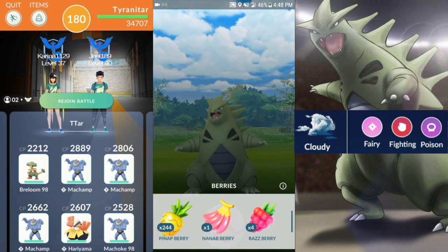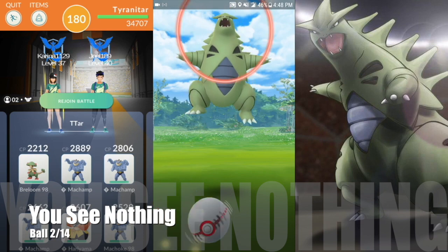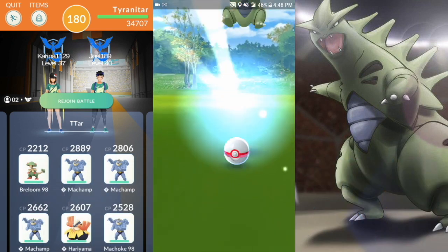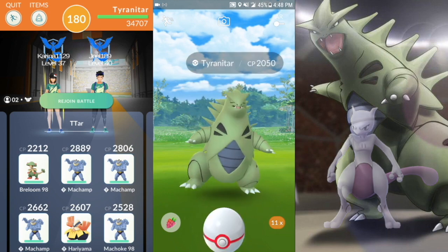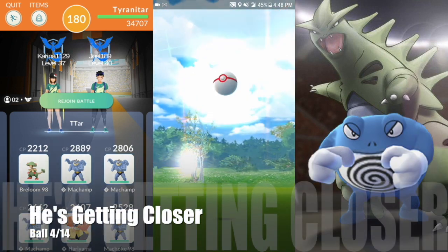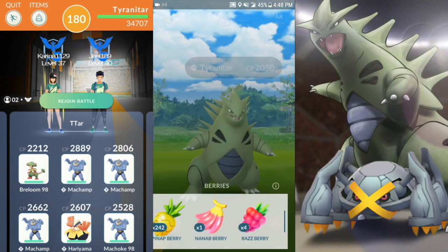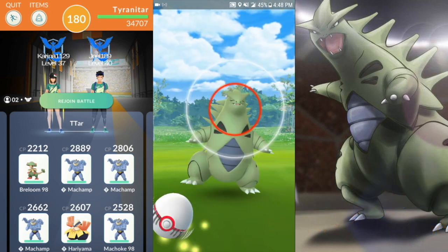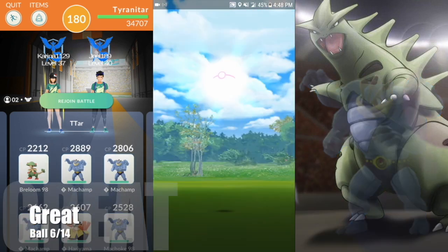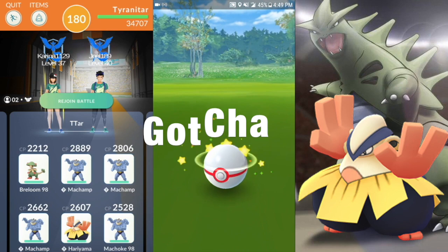If you aren't going to try to duo it with two people and maybe need help from a third, or you're not quite brave enough yet, Rainy Weather is going to boost water types so you can go in there with Kyogre, Gyarados with Waterfall and Hydro Pump, Mewtwo with Psycho Cut and Focus Blast, Groudon with Mud Shot and Solar Beam, Poliwrath with Rock Smash and Dynamic Punch, and even Metagross with Bullet Punch and the Community Day move Meteor Mash. If you aren't trying to duo it, Machamp's going to be the number one choice against Tyranitar, followed by Hariyama. The difference is Machamp finishes the job faster, while Hariyama survives a lot longer.